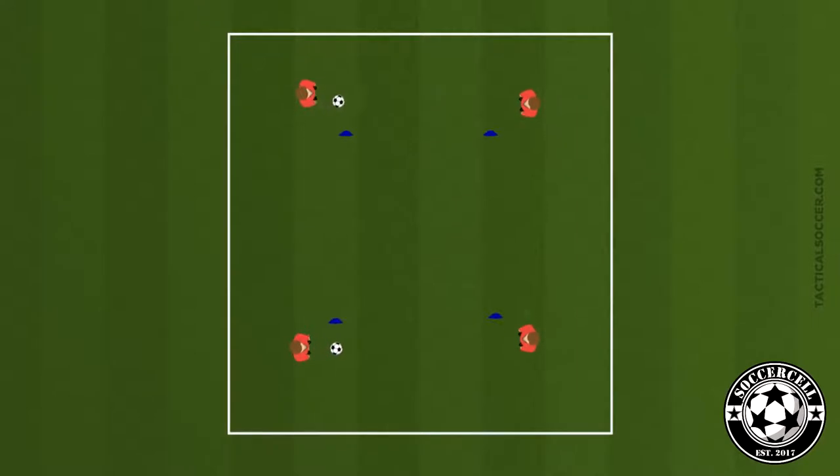Our warm-up is going to be in a 24 by 24 yard grid with each player with a partner and one ball. They're going to situate themselves within the square that you've created and they're going to start by passing the balls around the cones that have been set up five yards apart.